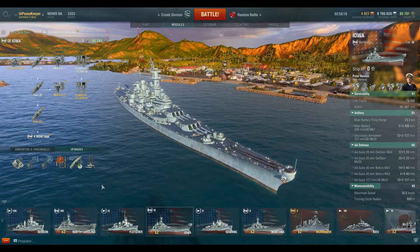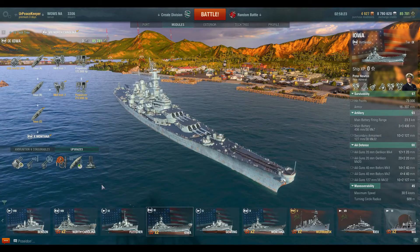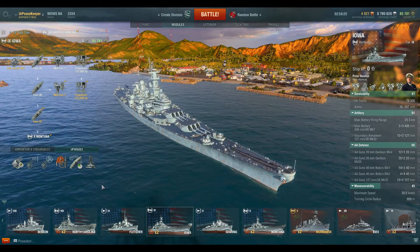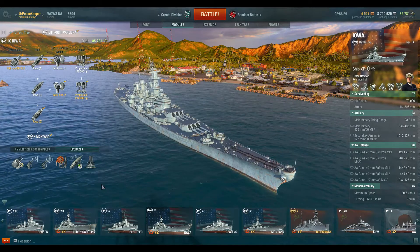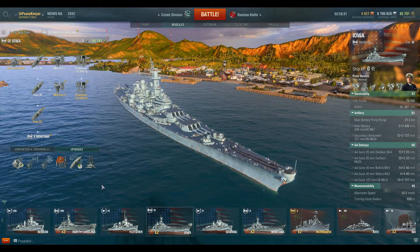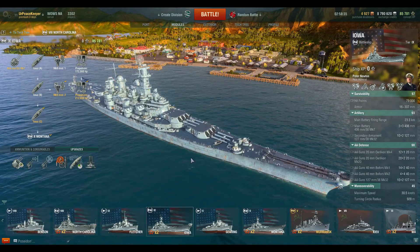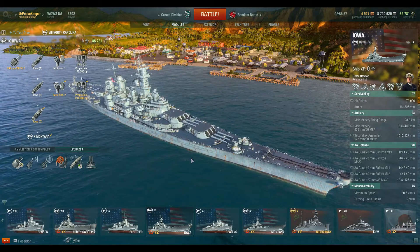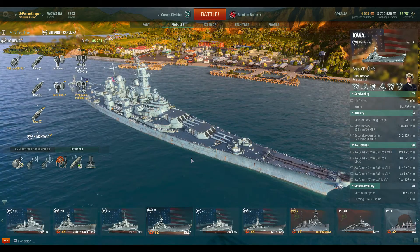Hey everybody, it's your Peacekeeper coming at you with another video in our how-to play series of the U.S. Battleship line. This is the Tier 9 USS Iowa, or the Iowa Class of Battleships. This is, by far, my favorite class of battleships in the game. It's also my favorite class of battleships in real life — reason why we'll cover in a little bit.